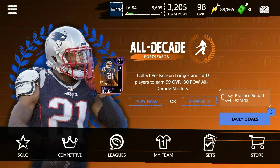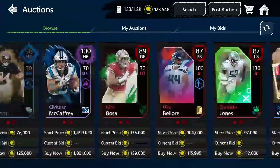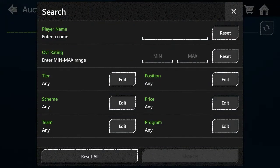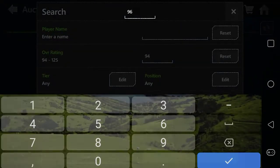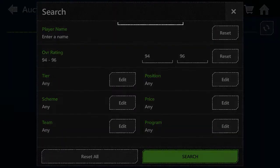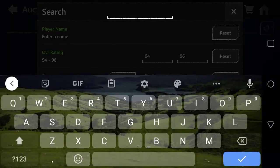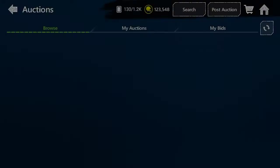So yeah guys, let's go ahead and get started. We're gonna be going over a few positions — not much, but we're gonna be going over a few positions to help some of you guys out. We're gonna be going from 94 to 96 overall. The first player we're gonna be going at is gonna be DJ Chart Jr. Everyone knows he is a Jags player, but he still has decent speed.